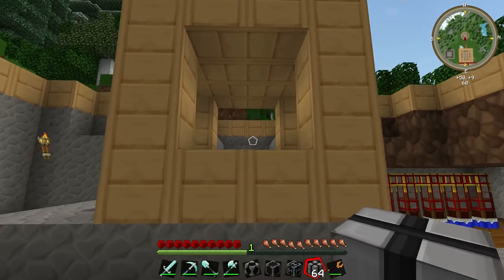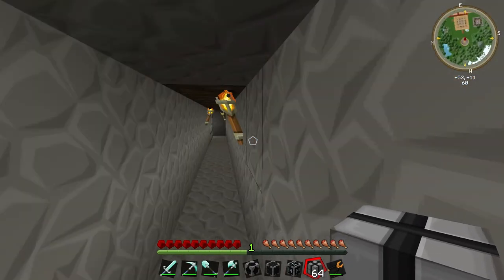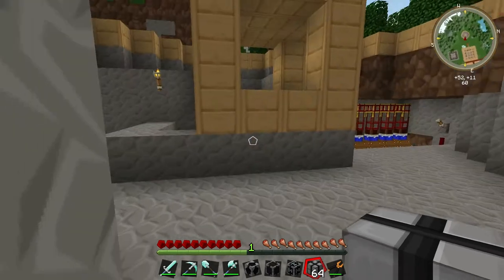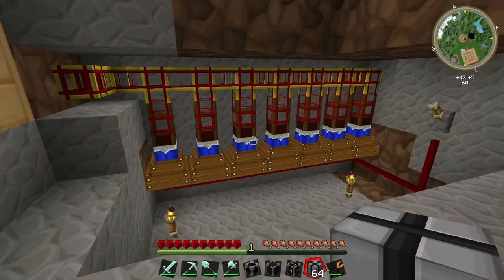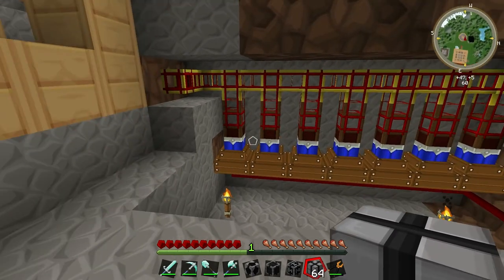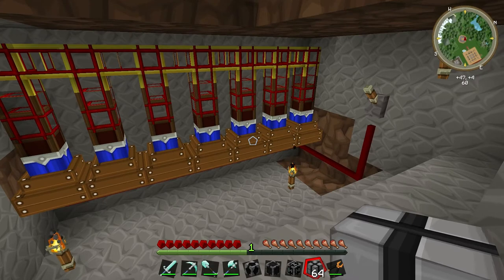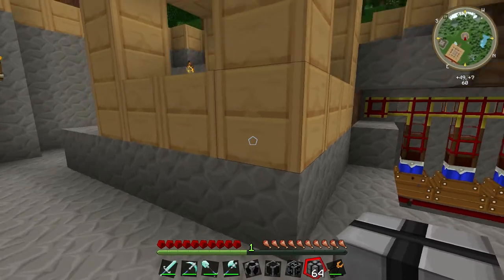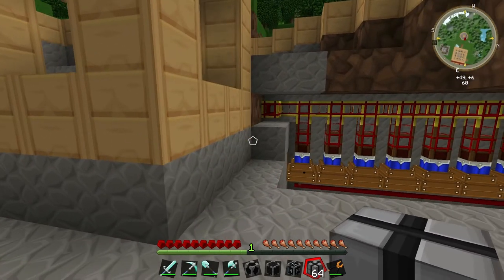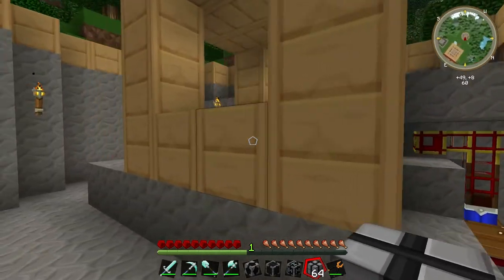We're now down inside the hole I've dug. I have access in and out through a corridor leading back to the entrance of the peat bog. Down here I've also placed a bank of peat-fired engines which will eventually supply power to the farm. I don't need as many as this, but the farm is quite power-hungry and the more engines you have the faster it will work.